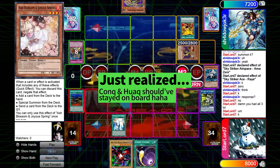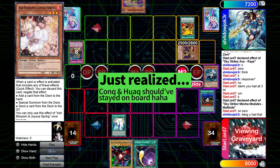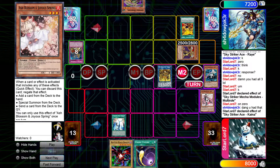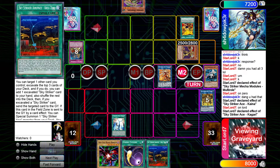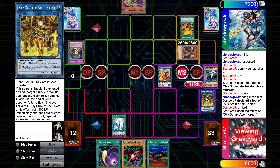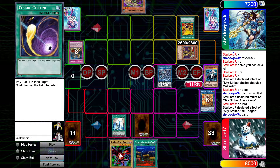In Main Phase 2 I activate Multi-Role, activate its effect, target Area Zero, use Area Zero's effect to bring out Rosefire. I go into Kaina to stop Golden Lord from attacking next turn, then go into Kagari. Kagari's effect adds back Area Zero — this ensures I don't die next turn and keeps my engine alive. Then I go into Shizuku, set the Cyclone, and pass turn.